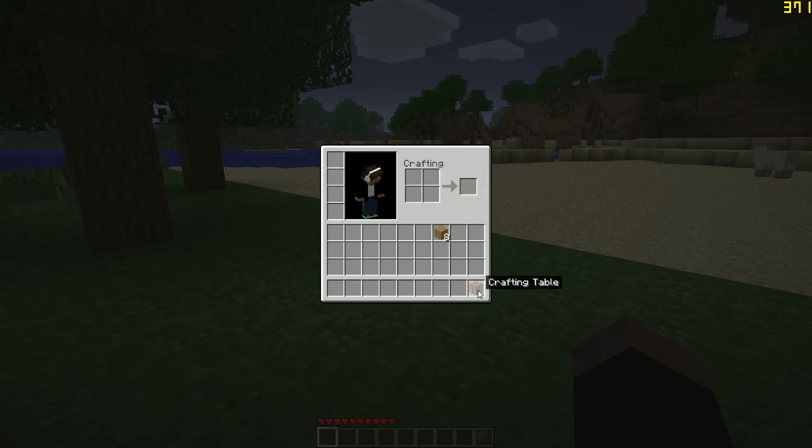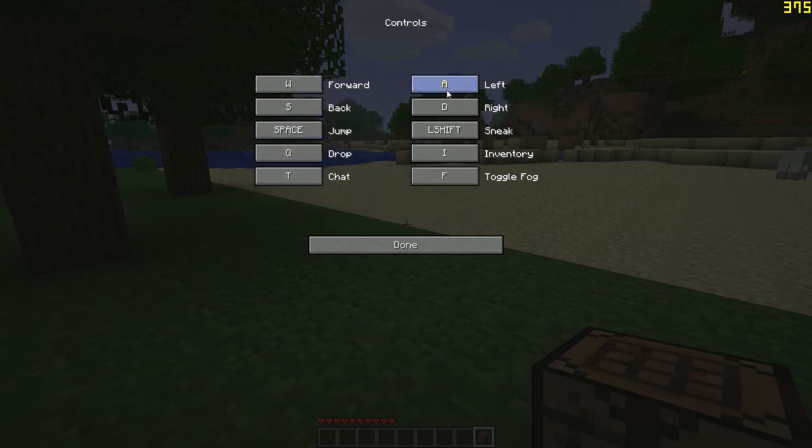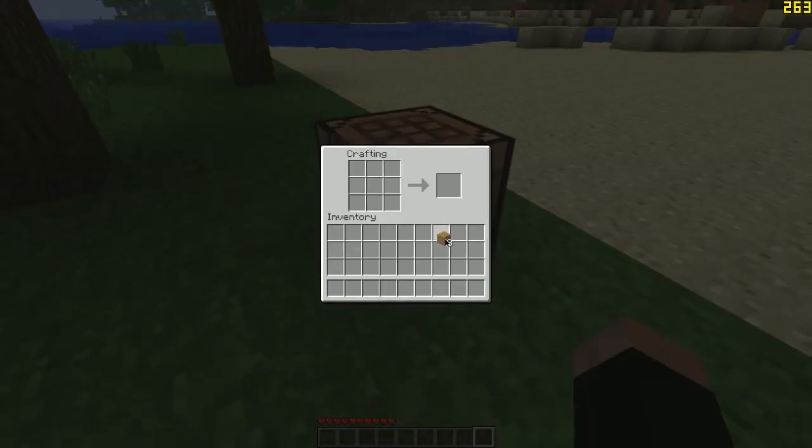Oh, it's on E for me. It is? Yeah. Controls, inventory — E. Fixed. I hate how people... how you can push each other in this version. Yeah, that's true.